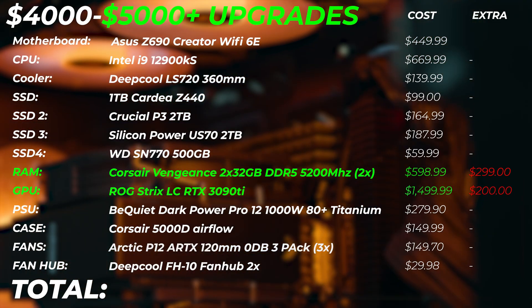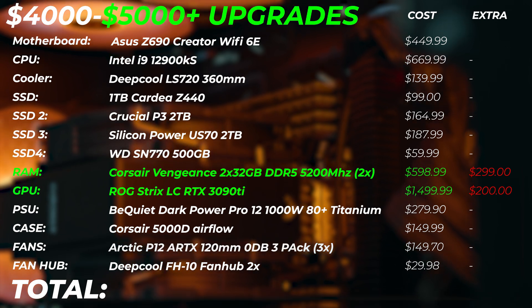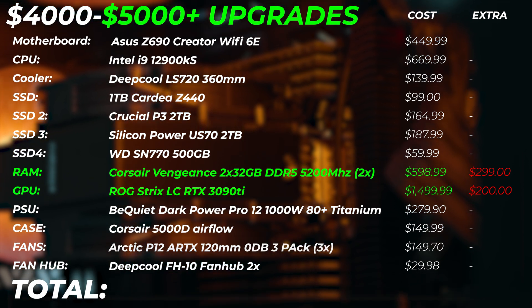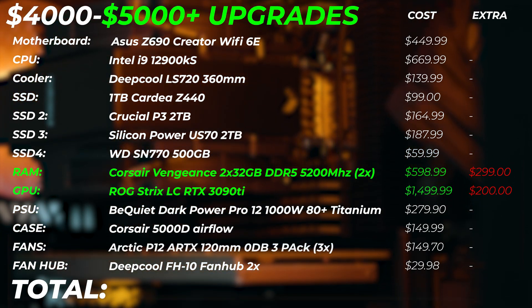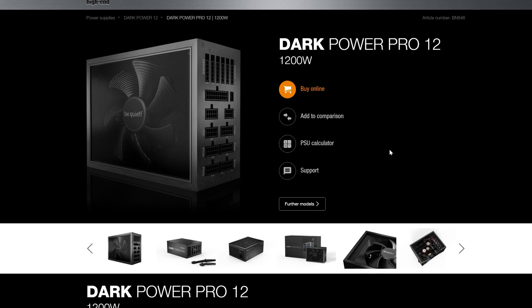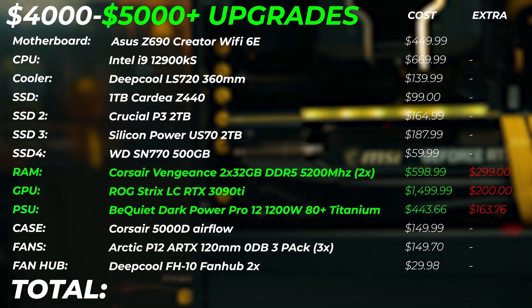Another upgrade is the cooling for the RTX 3090 Ti. You can get the Asus ROG Strix liquid-cooled RTX 3090 Ti, which costs around $1,500. The GPU will run much cooler, you can mount it on top of the case, and it makes the PC a bit quieter. Also upgrade to the Be Quiet Dark Power Pro 12, 1200 Watt power supply — with more components and future upgrade ability, you'll be in a better spot for power efficiency.